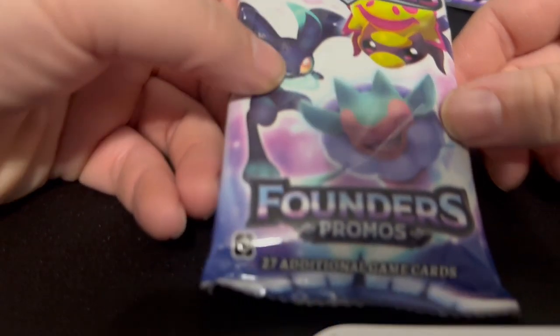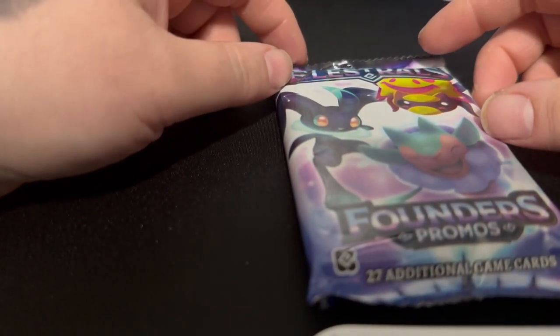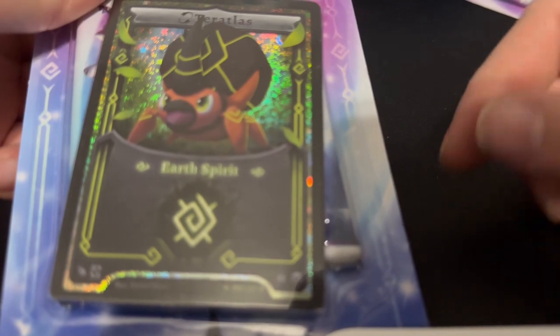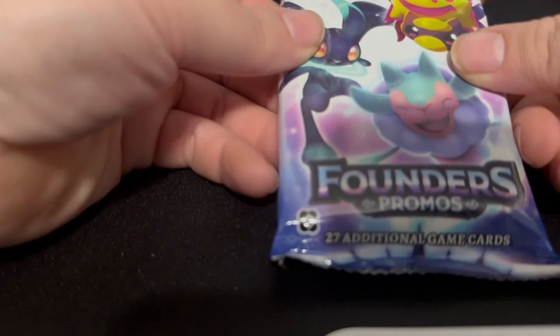Let's open up the founders pack first. The rare cards you can get are called stellars — they are different colored versions. So if you look right here where that little green dude is, he's mostly green with some dark gray on him. Then take something like this one — it's orange and black with a little bit of green. That's a stellar. It's basically a shiny Pokémon.